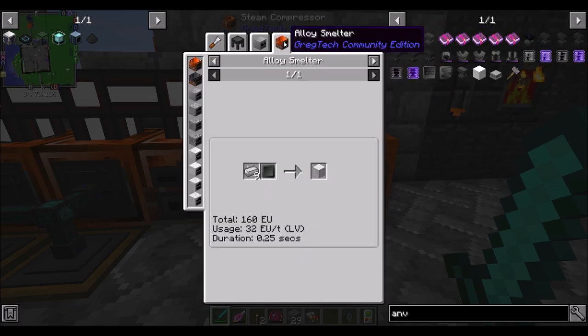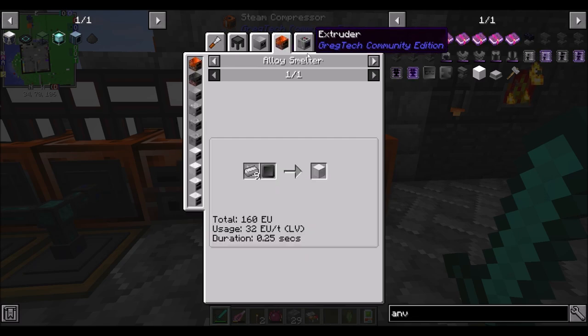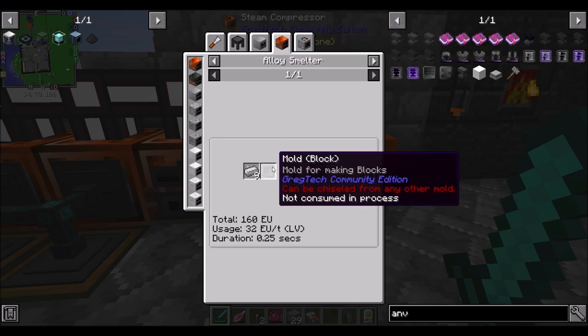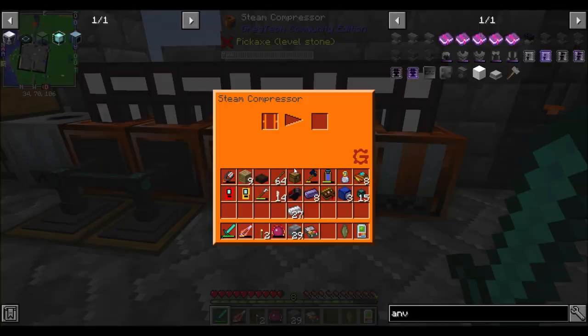I want an anvil. I can do that. I thought you could compress them into iron blocks. Oh well, we need a block mold. Is that new? Is that different? I just updated the pack. Let me get a block mold. I don't think we have one of those block molds, do we? Ugh. Killing me.